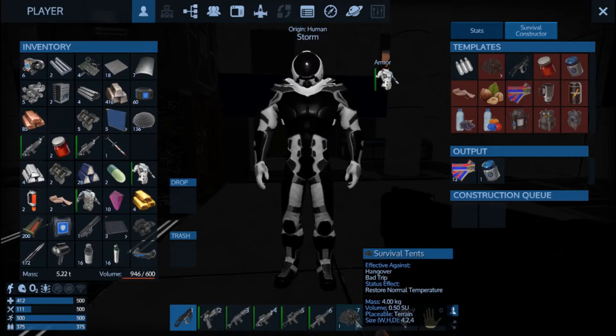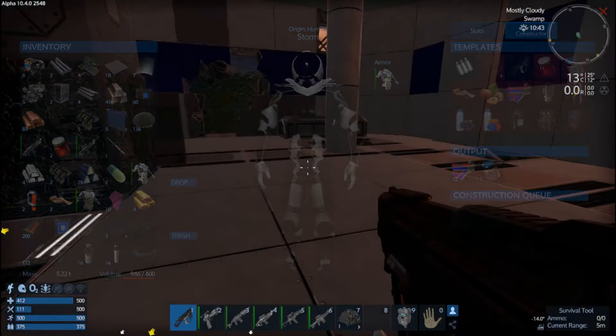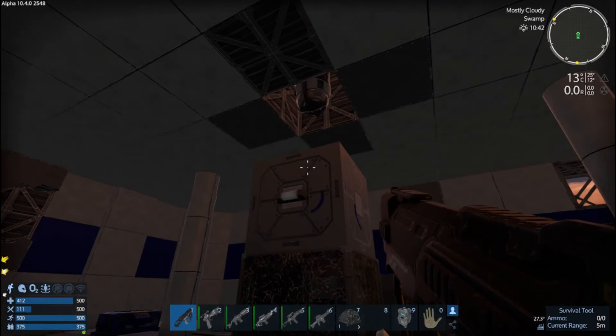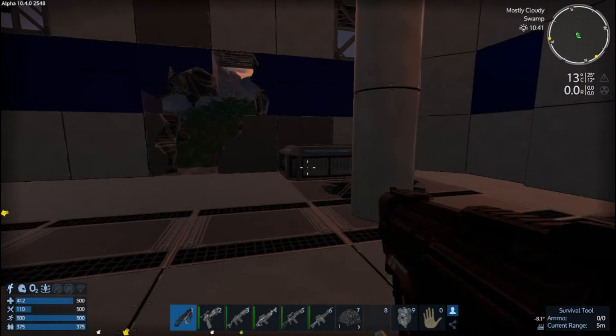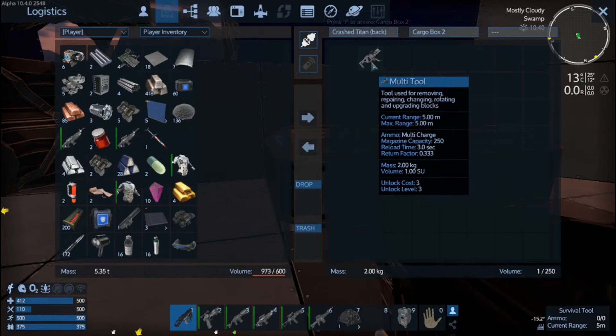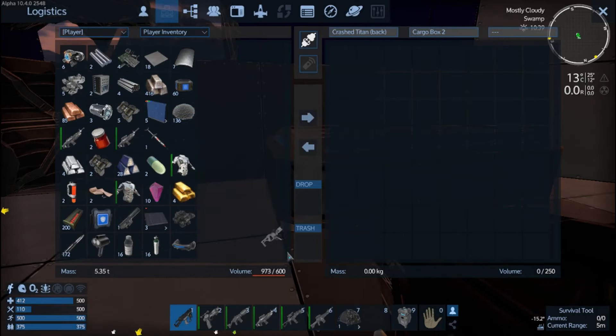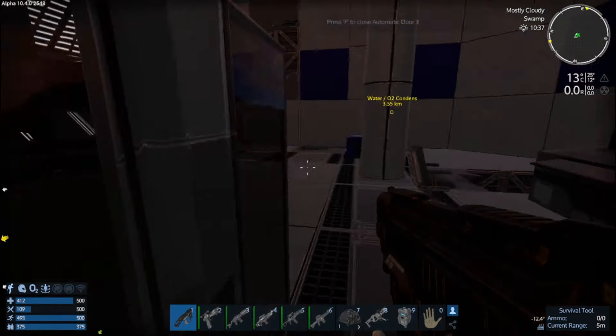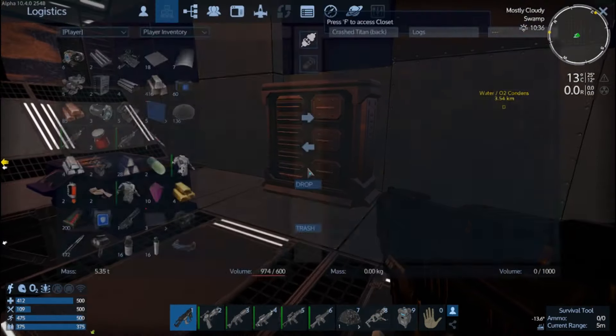Pulse rifle, assault rifle 10 — all the containers are accounted for. I got the loot box — capacitor device, multi-tool! I haven't made a multi-tool before, I will take it. I'm just thinking — do I want to core this place right now and then take the thrusters?